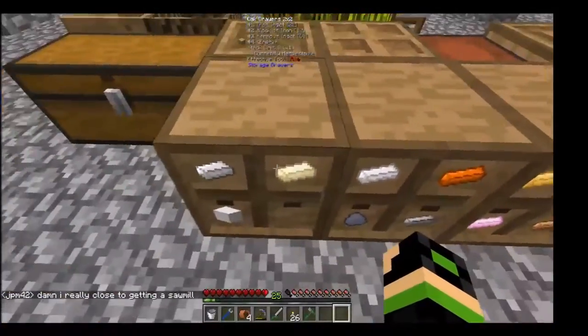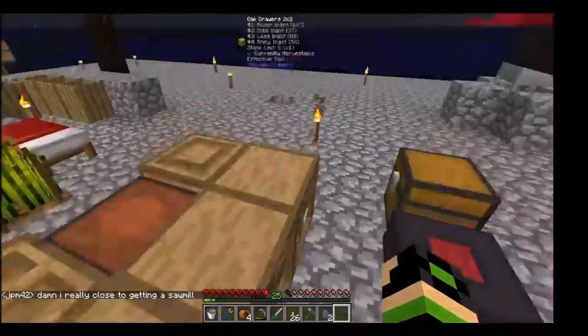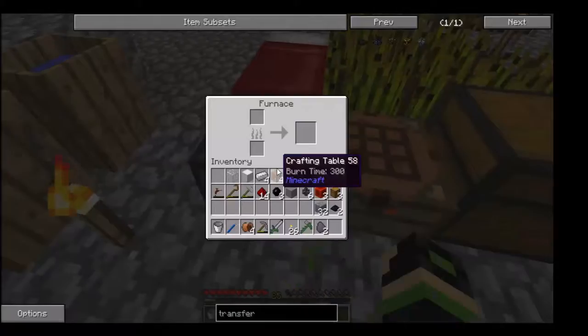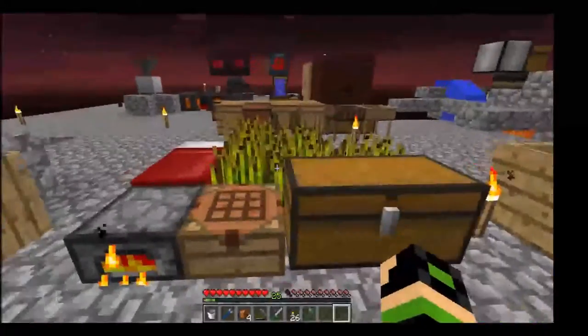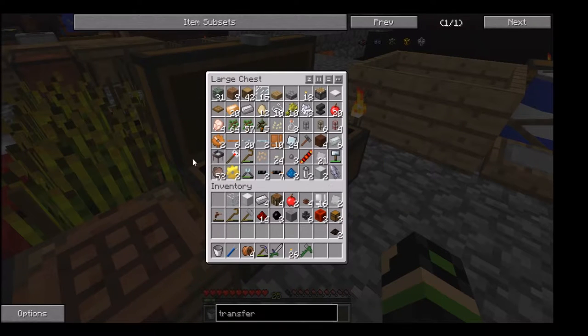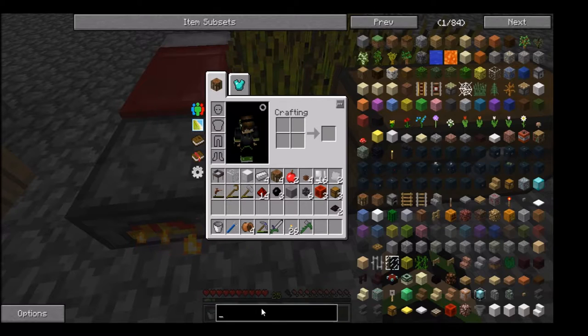Let me go grab about half a stack here and get that coke in. I forgot I transferred all my coal into coke coke, which may not be the wisest idea. Okay, so that's coke in. Now, we already have the automatic sieve, which is a good start, but we also need an automatic hammer.